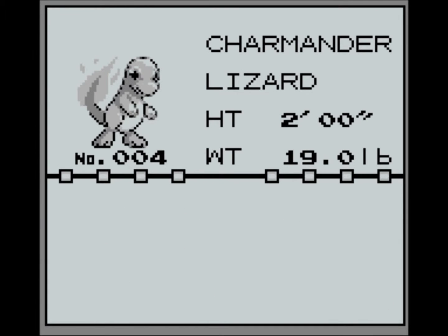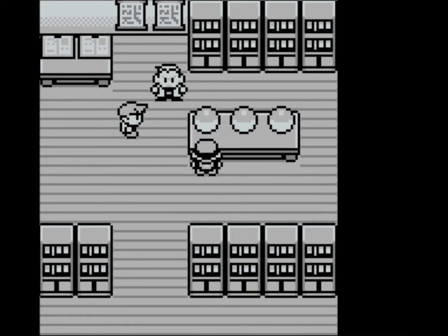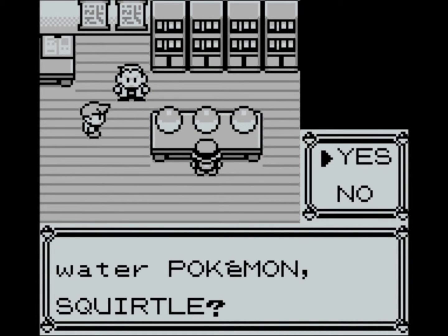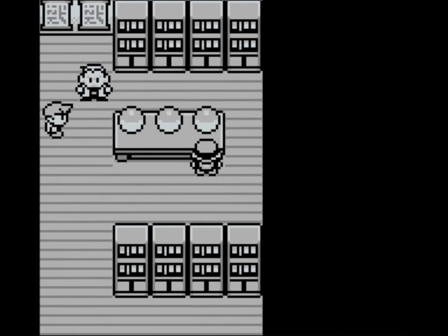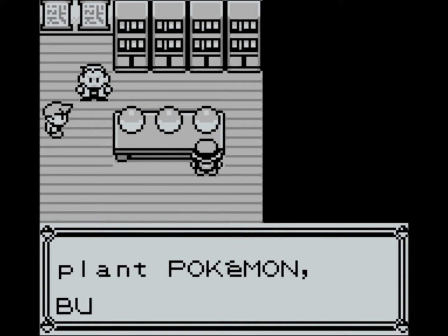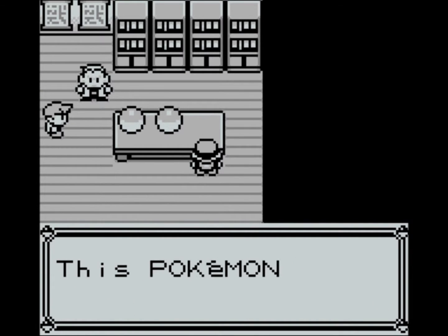First on the list is Charmander, Fire-type — awesome little dude, but I'm not going to go for him. The next one is Squirtle, Water-type — cool-looking guy, but again I'm not going for him. My choice of Pokemon is Bulbasaur, and he's my favorite, so we're going to rock with that and go on.